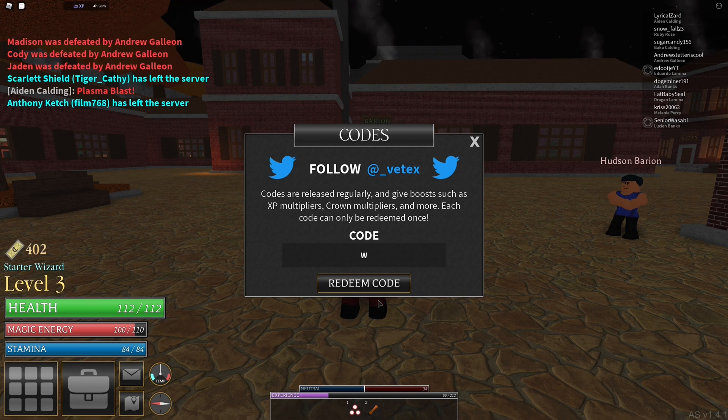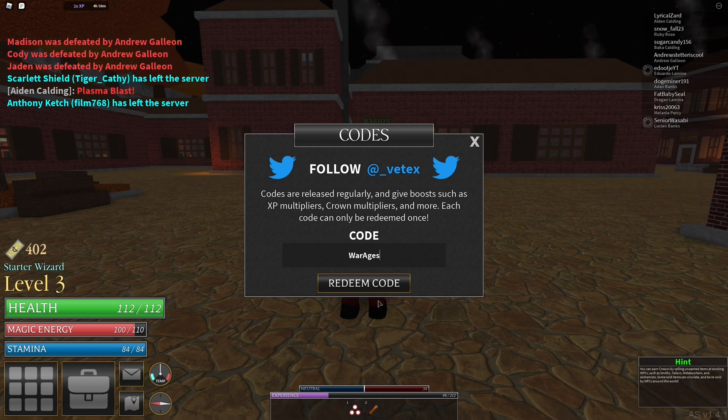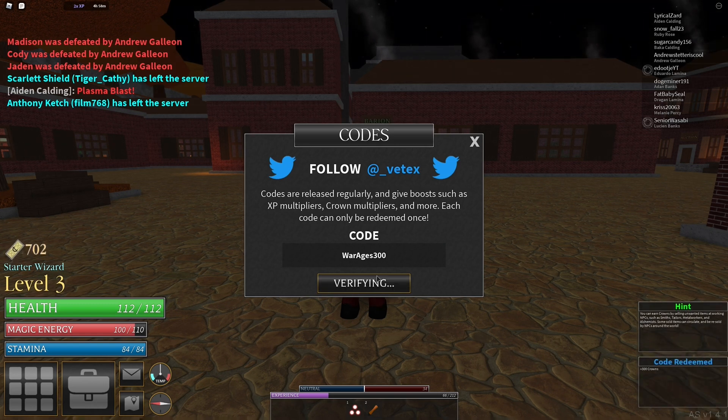The next code is 'WarAges300' — capital W-A-R, capital A-G-E-S, 300. Entering it in — that will give you 300 crowns.